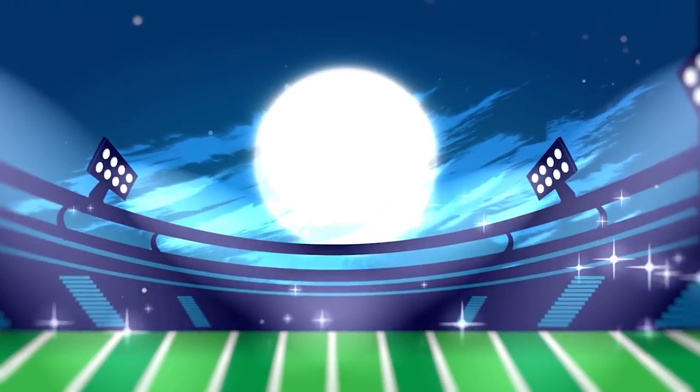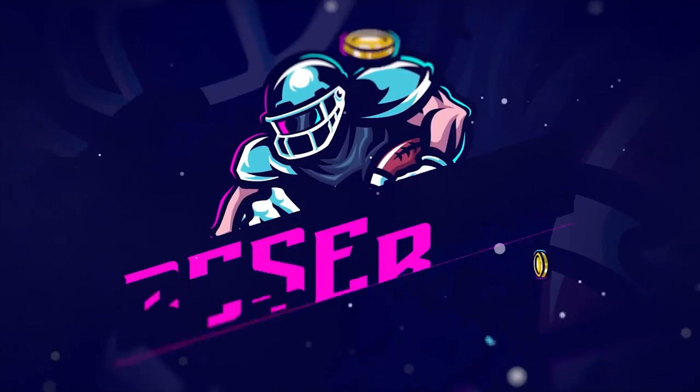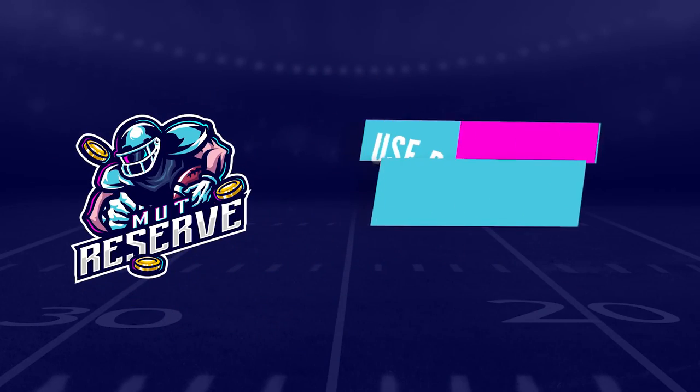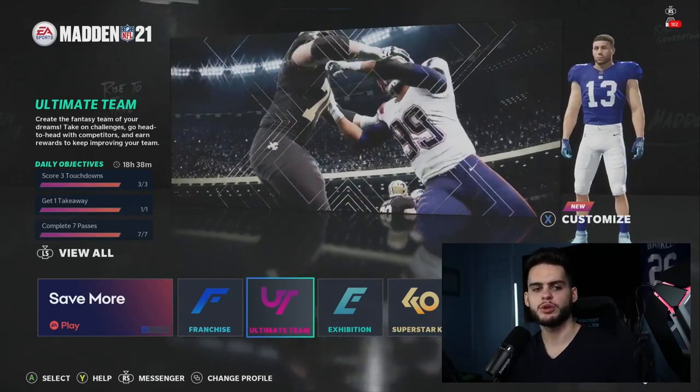Looking for cheap, fast, and reliable Madden Ultimate Team coins? Look no further than my sponsor MuttReserve. Head over to muttreserve.com and use code POODLE at checkout for 30% off your order. Don't waste your money on packs — skip the packs and head on over to pick up some coins.